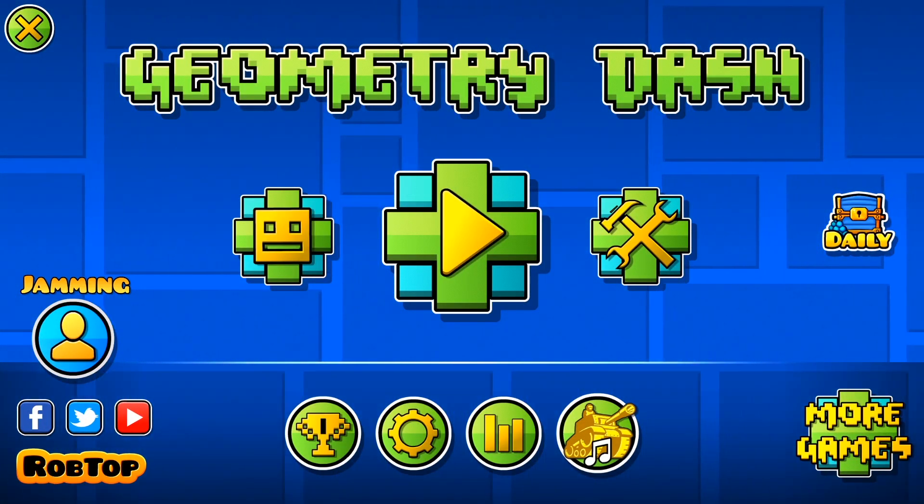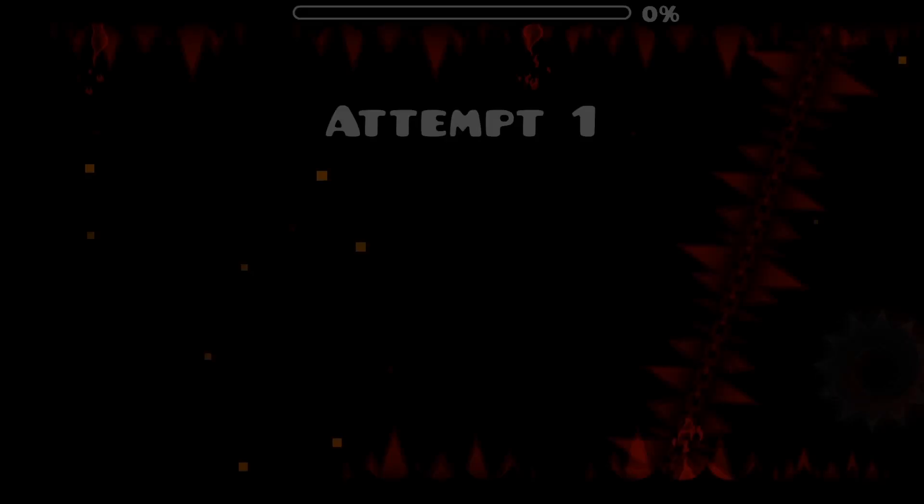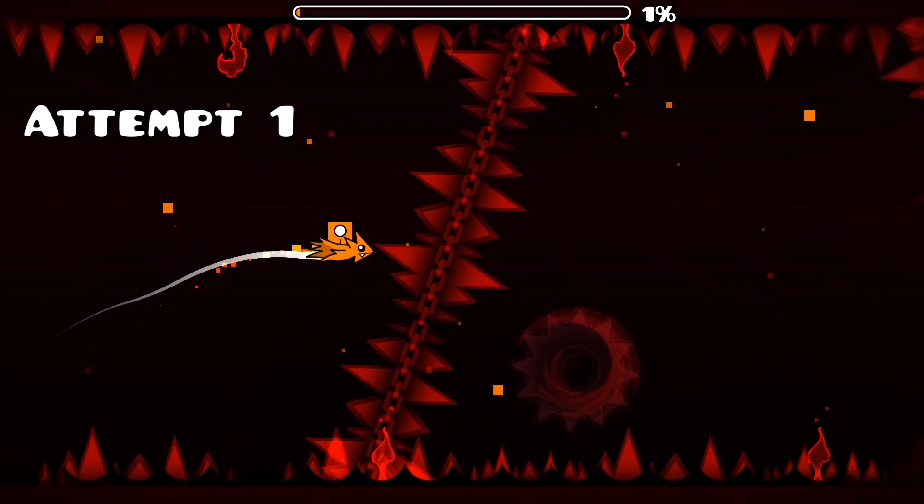Hello and welcome to Geometry Dash with Jamming, Episode 1. Today we're playing Ultimate Circles by Suomi, and as the name suggests, this is a Nine Circles level, and if you don't know that, well, I don't know where you've been, but you've probably been living under a rock your whole life.